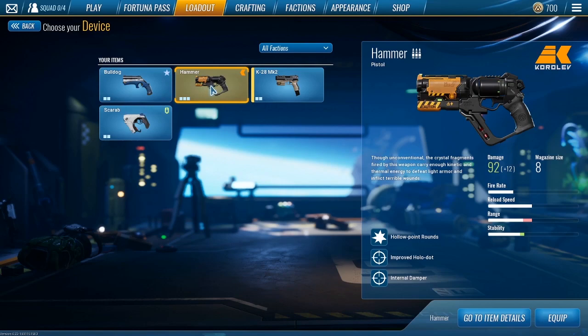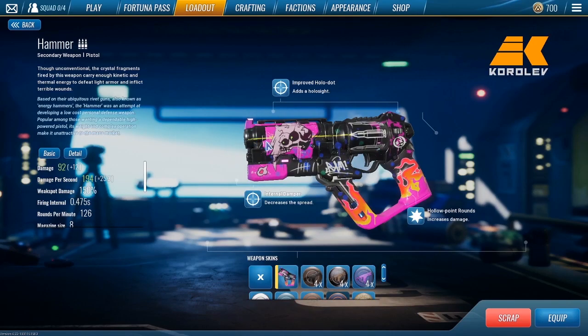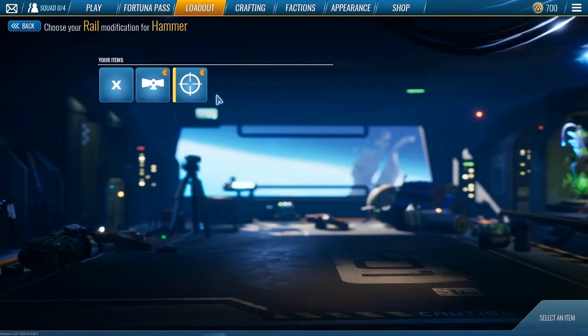The next gun is one that I see being used a ton — this might be the meta weapon for your pistol right now and it is the Hammer. I personally used to use this before I switched to the K28. This gun is overall a really good option. It's got distance so you are able to take out enemies at far range as well as close range. It's not really limited to a certain play style — you can push up and use it or stay far away and tap away at people depending on what mods you use.